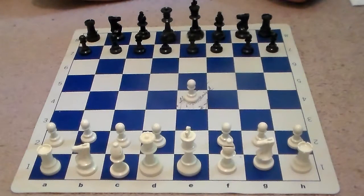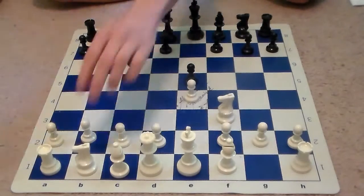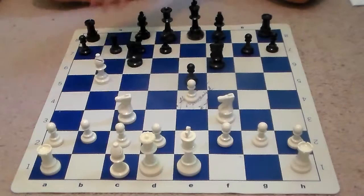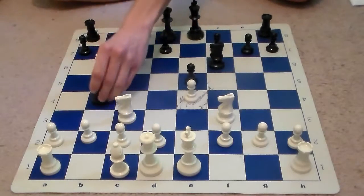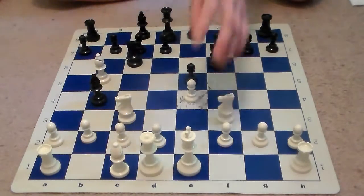White is William Winter and starts off with e4, and Capablanca responds with e5. After Knight f3 we see Nc6, Nc3, Nf6, Bb5, and essentially Capablanca is playing the Four Knights Defense.